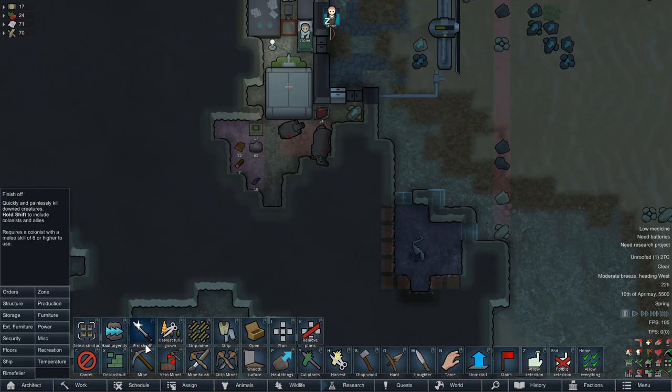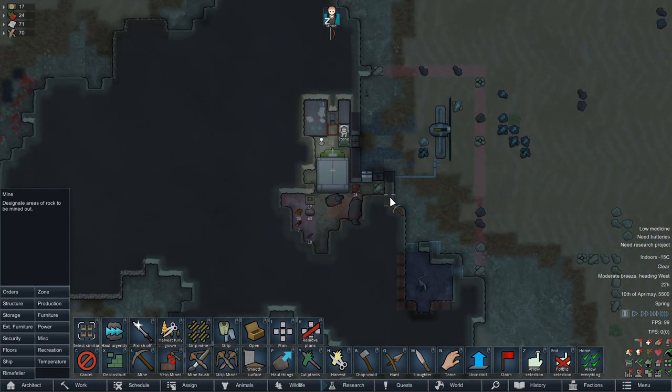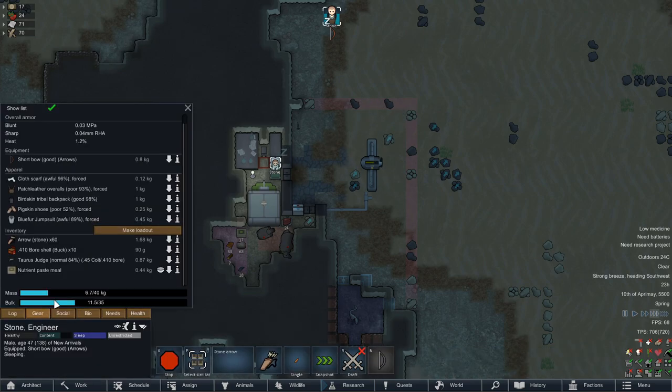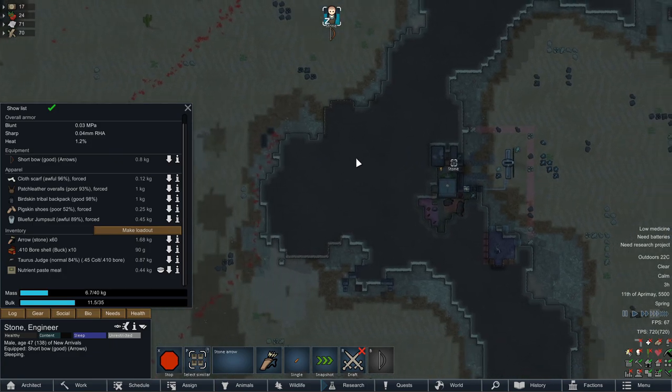We also need to place down the battery that we got earlier, and probably make some more sturdy defenses than just this. Ideally we want embrasures. If we can't get embrasures, the stones will do, although the range on this shotgun that Stone is carrying is quite pathetic. Either way we're going to have to engage our opponents in a very asymmetrical manner to be able to actually take them out.